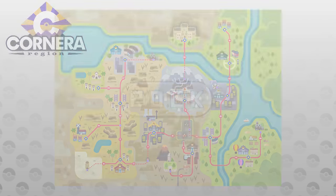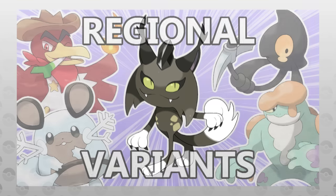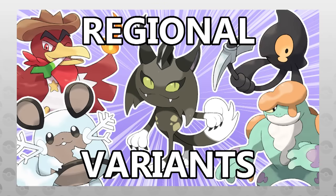For the Rock-type, my own region, Cornera, is home to a Rock-type Meowth form, which we discussed in our regional variants video, so go check that out if you haven't.